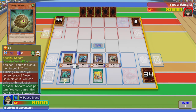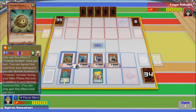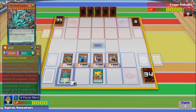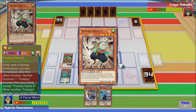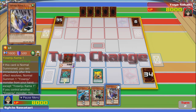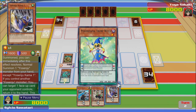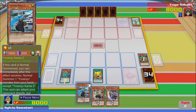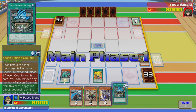Contribute this card to one Yosenju Training Grounds you control — don't have Training Grounds. You can banish this card from your graveyard. I guess we just end because there's nothing we can really do. Oh — they all come back, okay. You're gonna crash — that's probably best case scenario to be fair. Oh, that's the Training Grounds, okay.